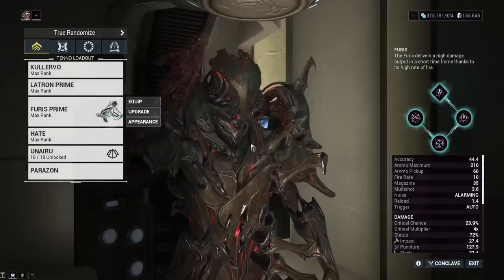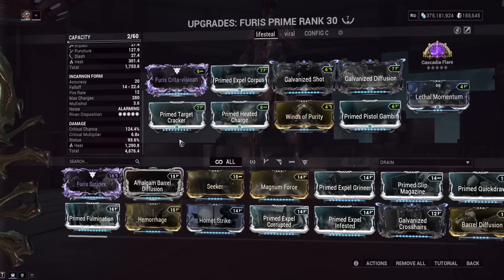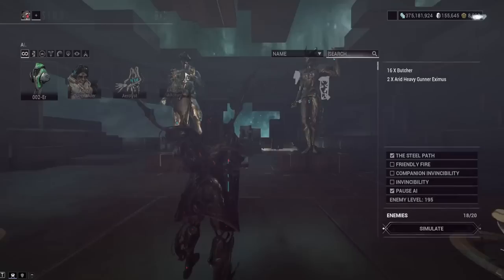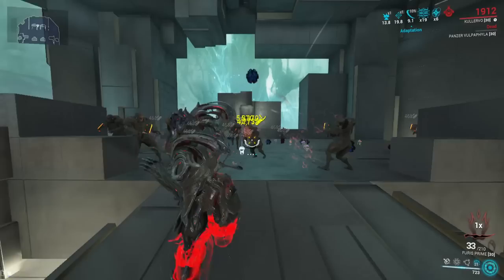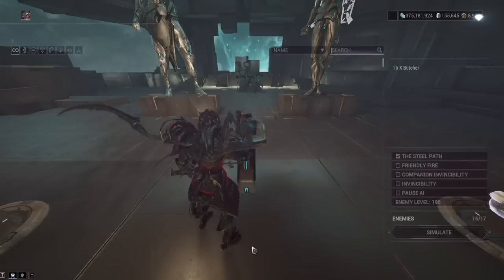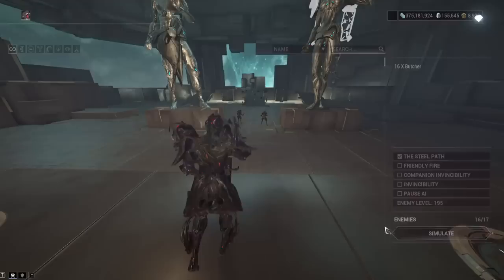The Furious Incarnon build runs a purely heat proc setup, or you can throw on Nourish to get viral and heat together. Dealing damage builds the incarnon meter, then you activate incarnon mode for a jet blaster that heals back to full health in one tick of damage. In gameplay when I get low health I fire off the Furious Incarnon and immediately return to full. With Collective Curse linking enemies, I've seen multiple hundreds of thousands — even millions — of damage per tick with this weapon. You cannot build incarnon charge from dead bodies anymore though.